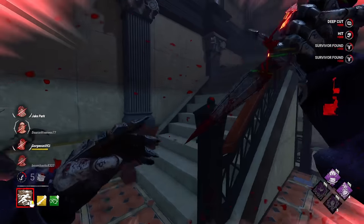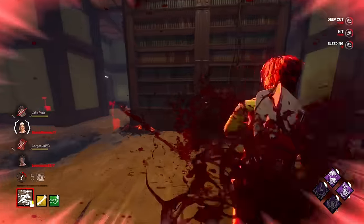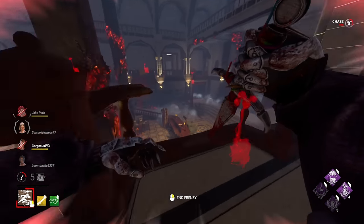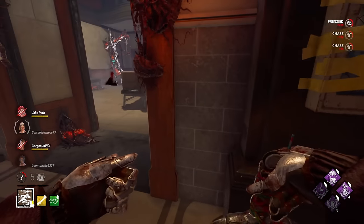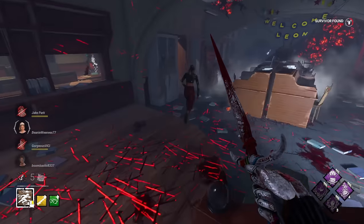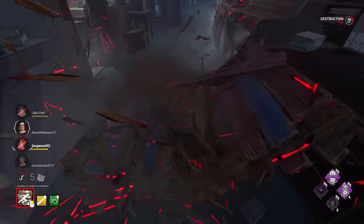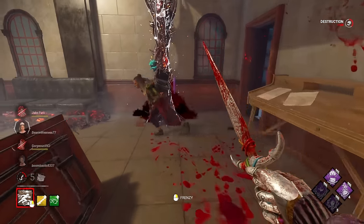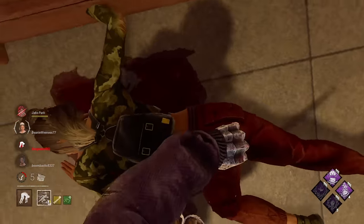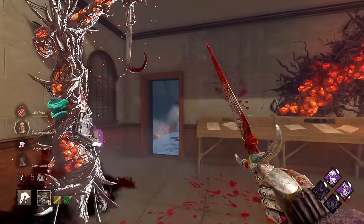Golden — let's go. We're going to use Feral Frenzy just to find the other one. She should be close in this area. This pallet's going immediately. You know what? I think it's time — let's go ahead and use our first Scourge Hook Pain Res.